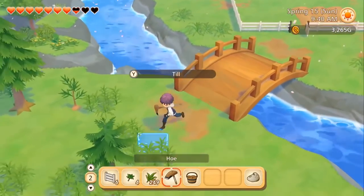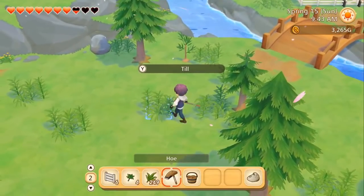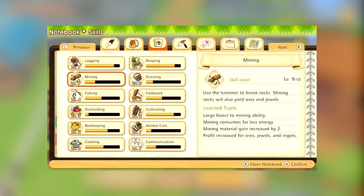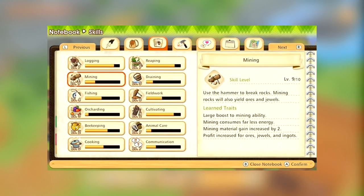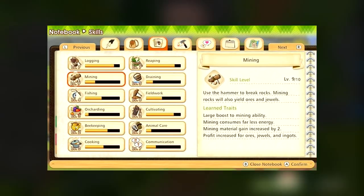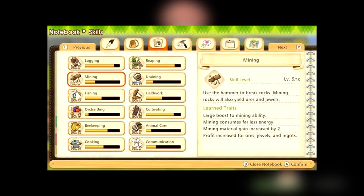Anyway, I mentioned skills a bit ago — let's talk about that. You have 12 skills in this game: skills like logging, mining, communication, cooking, and fishing. As you use these skills and do these things, you get experience towards them and can level them up. When you do level up, you get certain perks for different levels. For example, as you level up mining, you'll get perks that make mining take less stamina and allow you to find extra materials while mining. This mechanic really reminds me of Rune Factory, and I think it's really cool and fun. It adds a nice bit to the grind of a farming sim, and it fits here well, especially because you're always going to be getting experience every day for these skills anyway — so why not get rewarded for it too? I think it's nice and I would love to see this mechanic come back in the future.